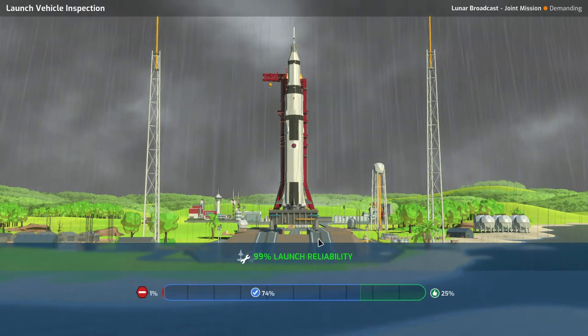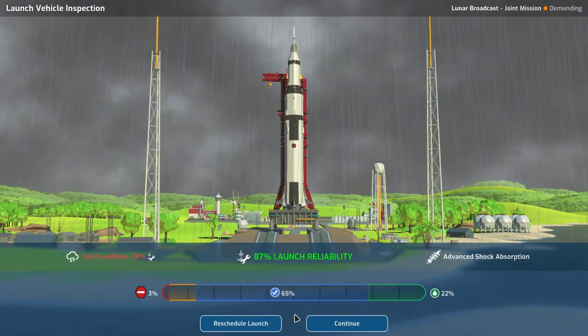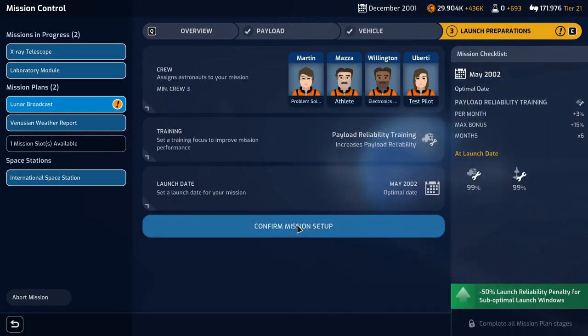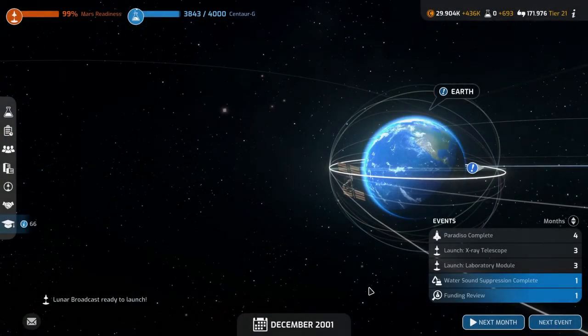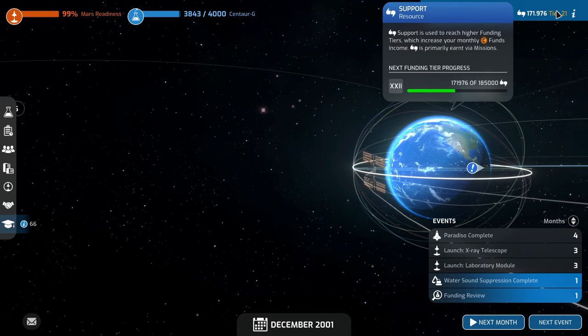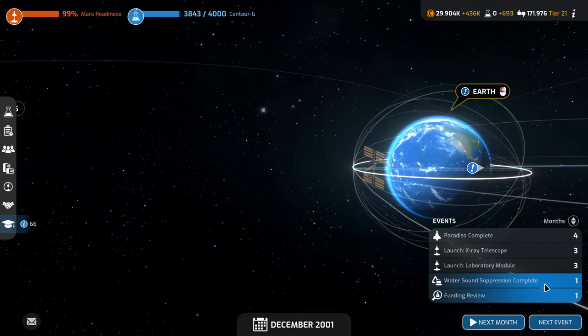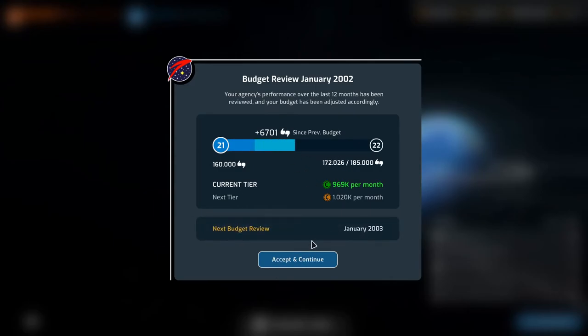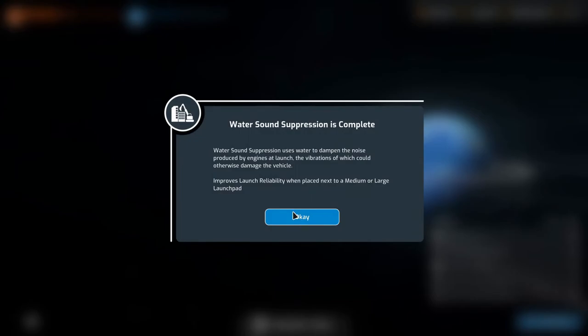Lunar broadcast is lucrative but we don't really need the money - shitty weather, 3% risk of explosion, so we'll reschedule. No point risking it, we're not losing science by postponing. Next month: the funding review. We're at 172 out of 185,000 needed. We get 6,700 extra support and water sound suppression is complete.